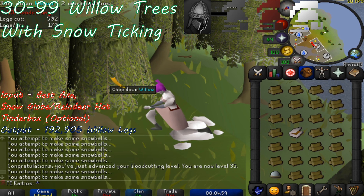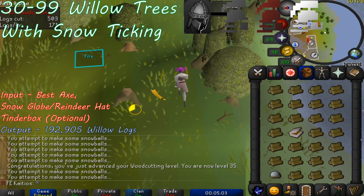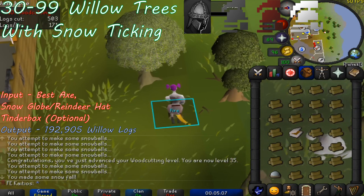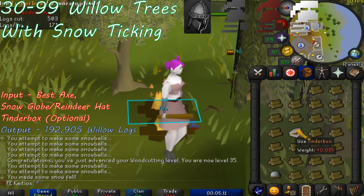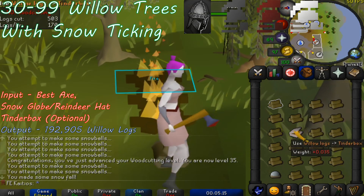The trees will stay spawned much longer if only you are cutting them compared to two or more other players. You can chop willow trees anywhere for a change of scenery, but I find that Draynor Village, Rimmington, and the willows spot to the north of the Port Sarim docks are the best ones to train at.